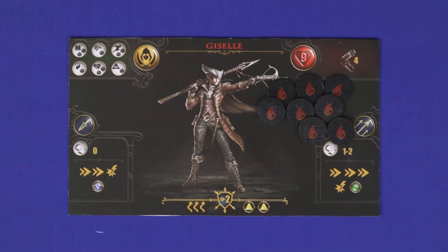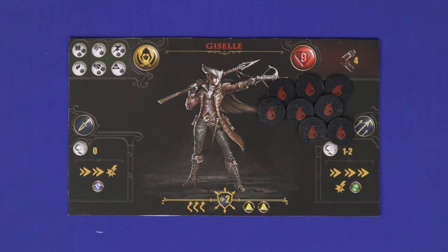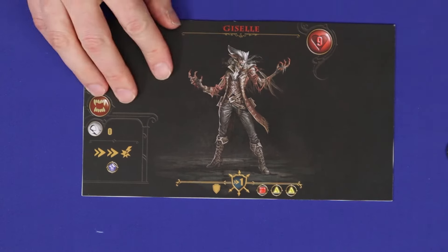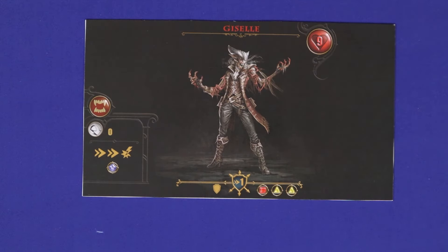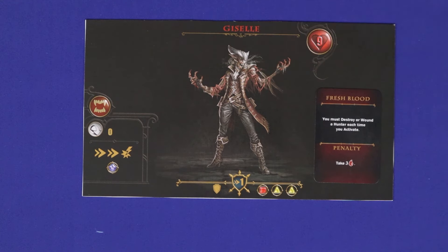Throughout everything, hunters need to be wary that in the battle against the vampires, death is not the end. A hunter who is killed is turned to the vampire side and fights against the other hunters, with compulsion cards dictating the turned hunter's actions and motivations against their former allies.